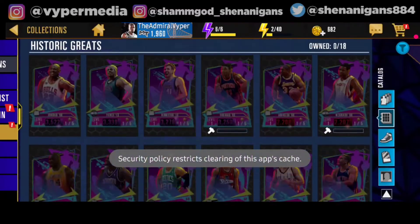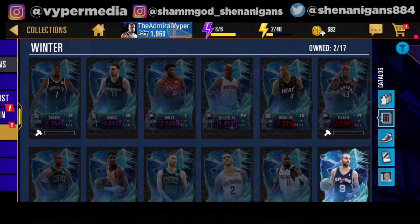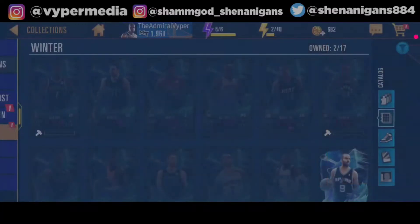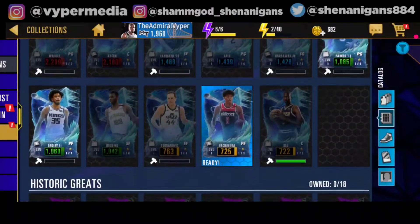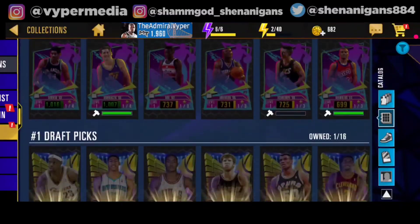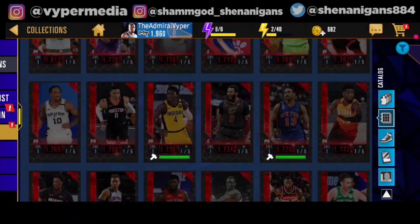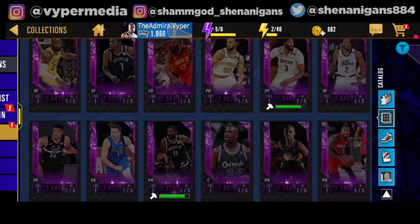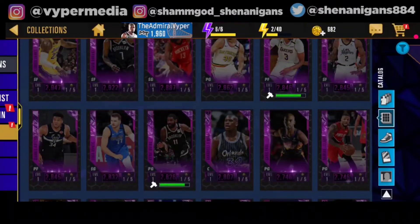The default collections contain all the cards in the game so far. The best card at the moment is this winter-themed Kevin Durant — he's a 3.7K power and he's the best card in the game right now. You can see every card in this game listed here in collections. Some players have green bars under them — those are players you can craft by collecting different kinds of collectibles.